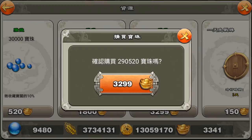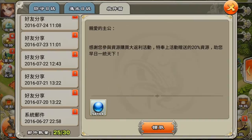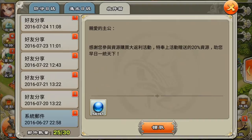Right now I'm purchasing a full tank of storage of beads. My storage is not the max level — it's the one before it, so I can only hold 300,000. I'm purchasing 290,000 beads with 3,300 ingots, and as you can see I'm basically out of ingots.